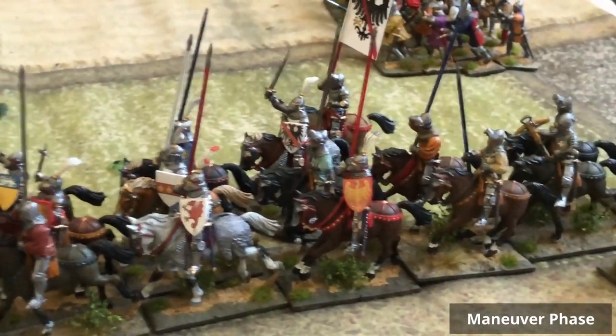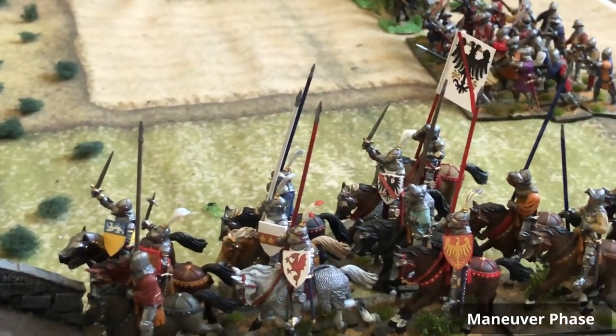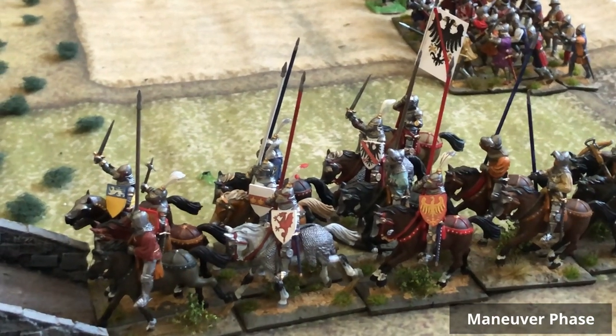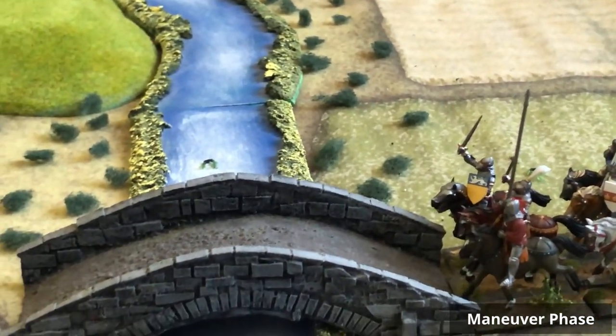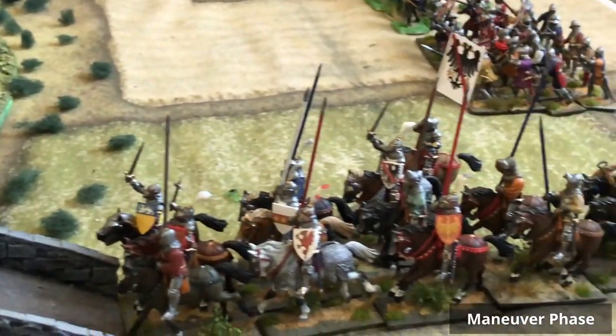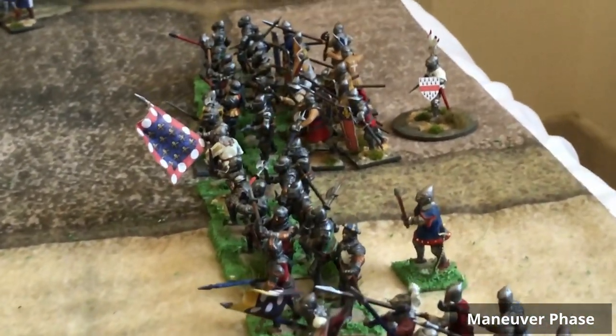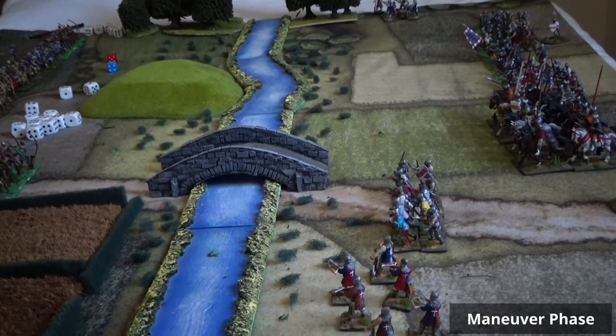The French decided to attack with the mounted. This will be house rules, as there's nothing specific about fighting on the bridge — you can model it easily if you understand the philosophy of the game. The house rules will be that hand-to-hand combat on the bridge and shooting on the bridge will make the mounted more vulnerable, being in a line formation. I've made some changes: change of formation and fighting over the bridge will be considered a special order needing two actions, so it cannot be done in the manoeuvre phase. That's why the mounted knights were put back.